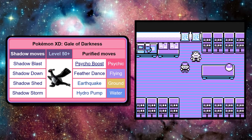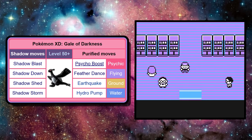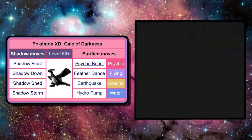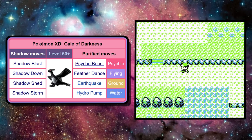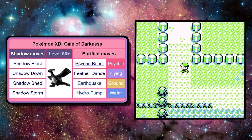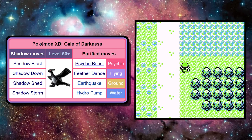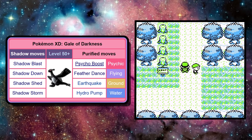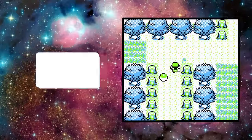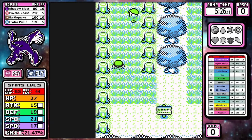Now let's pull up that Gale of Darkness Shadow and Purified sets, and this is where things get a little bit nutty. I took moves from both of these sides, and what we ended up having was a pretty absurd starting set. Earthquake and Hydro Pump are here. Then we have Psycho Boost — the signature move of Deoxys — and this is the only other Pokemon ever to get access to it. This move hits like a truck, but it has a pretty hefty drawback of lowering your Special two stages. We also have Shadow Blast to round out the starting set.